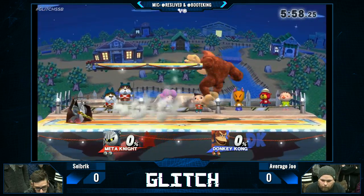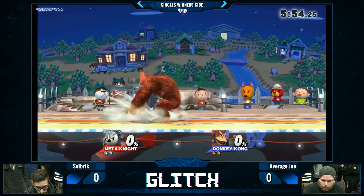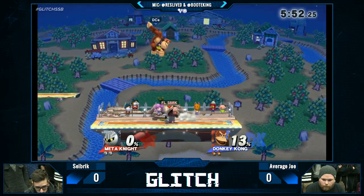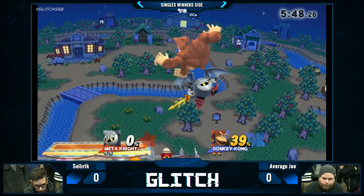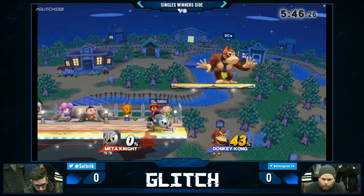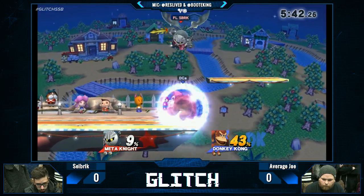Number one, Average Joe versus Seabrake. Starting out with those back airs — such a good spacing tool for Donkey Kong. They do a lot of damage and they kill. Great multi-purpose tool. This is already not looking good. He gets out at least. 43% unanswered for Average Joe.